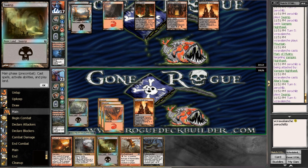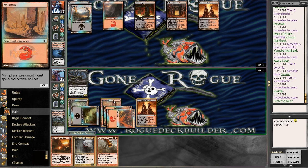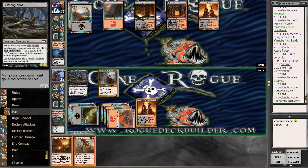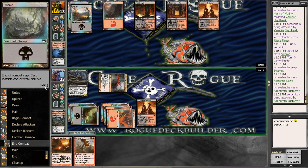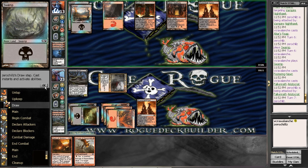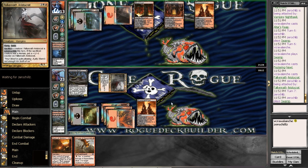But there's a Festering Newt — I'm okay with that. We will actually play it first, and then go ahead and throw out the Falcronwrath Aristocrat so we can protect our dude, unless he's got a Tragic Slip. So we should be in very good position here. I don't see him coming back from this — he looks extremely land flooded. Let's see if he Bonfires here or something.